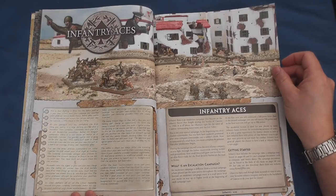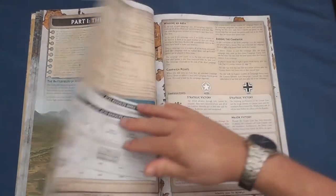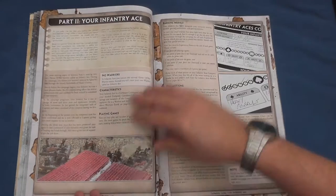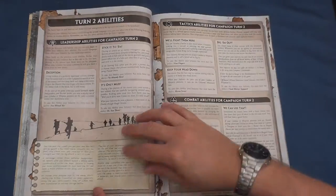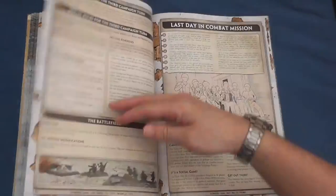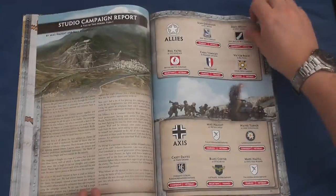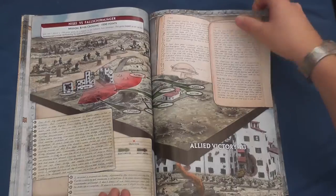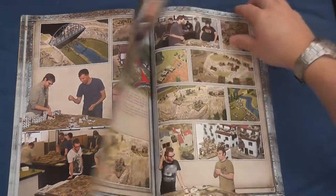An updated version of Flames of War's excellent Infantry Escalation campaign comes next. Players start with their favourite 500-point infantry force, commanded by their personalised character — a warrior with special abilities — which grows in size as the three-turn campaign progresses. A less significant but nonetheless entertaining read follows as Mike Hort and Sean Godderson take us through their in-house Infantry Aces campaign on some fantastic looking tables.